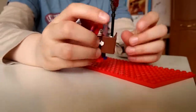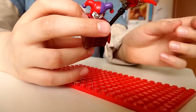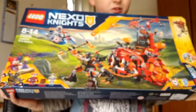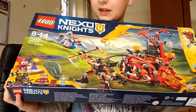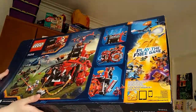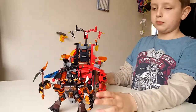Jestro can hold the Book of Monsters, posed just like he was on the box. I forgot to show you the box for the Evil Mobile - so that's a bit of a fail. There's a scene on the box where Sparks is there and Lance has a horse, and Jestro is just watching. Anyway, let's just get on to the Evil Mobile.